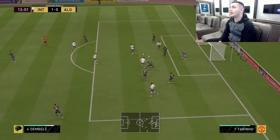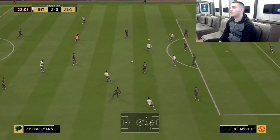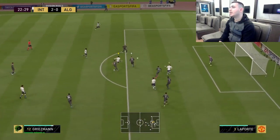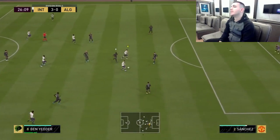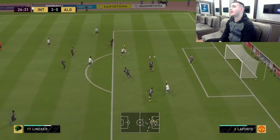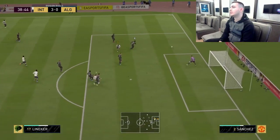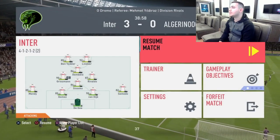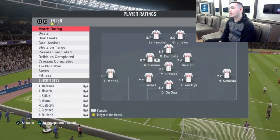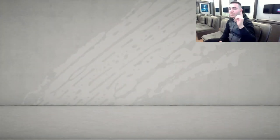I could go all day commenting on his highlights, but all I'm going to say is that if you have the tokens and you need a striker, he's going to be the free striker you require. He is worth the grind, worth the 14 tokens, and worth getting. For more, it's up to you to decide depending on which players you have on your team. It's been Nori — thank you all for watching and I'll see you in another FIFA 20 video, bye.